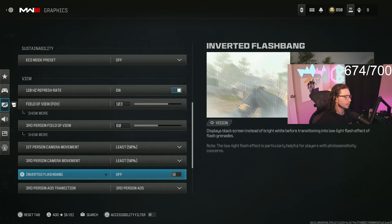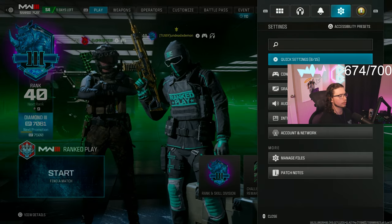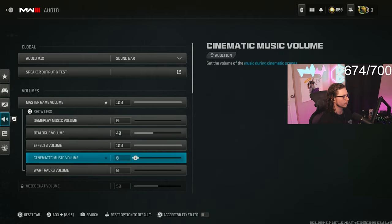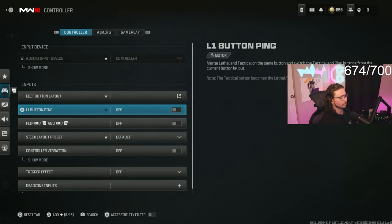Turn off camera movement — set it to 50%. For the best audio on consoles, go to audio and put it on sound bar. Sound bar has the best frequencies for footstep audio.